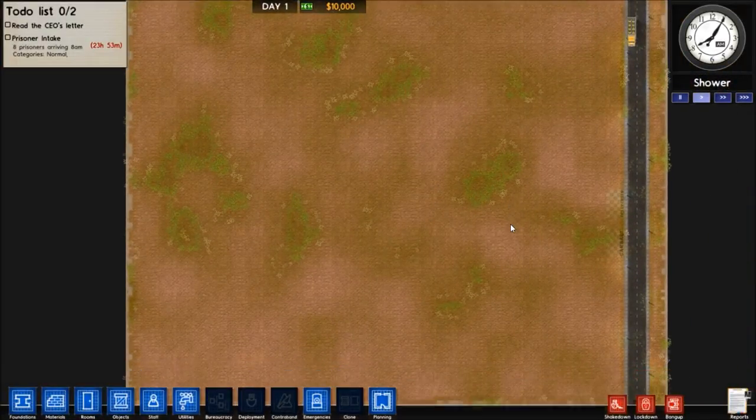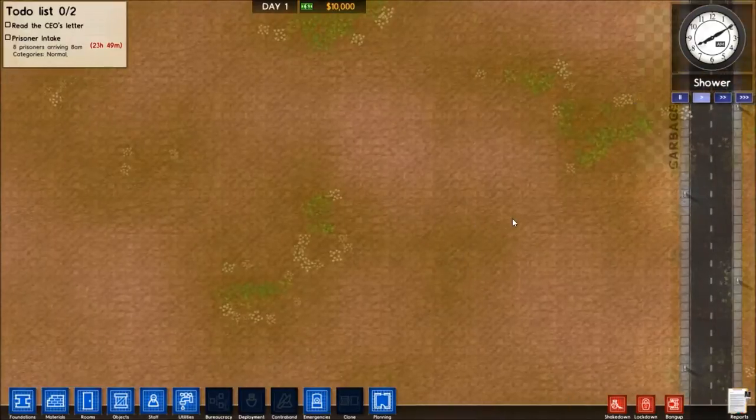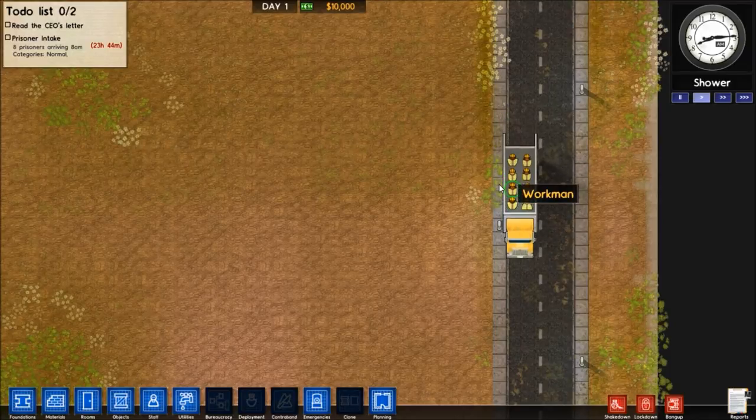Hello guys, my name is JP and welcome to Prison Architect. It's a game that is in alpha — currently in the 16th version of its alpha stage, because the version is called Alpha 16.